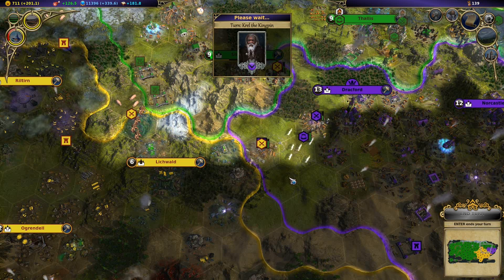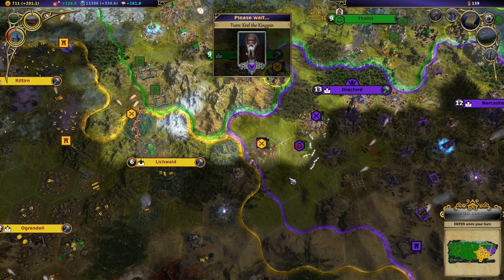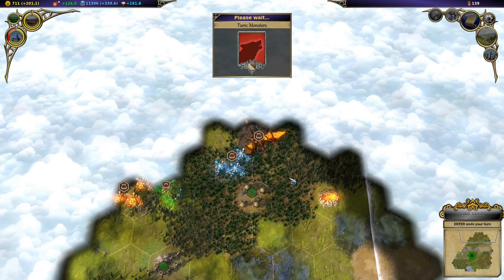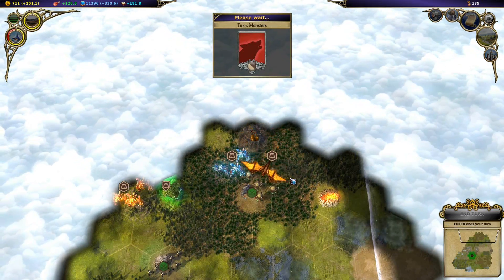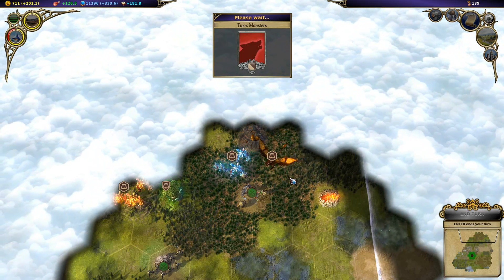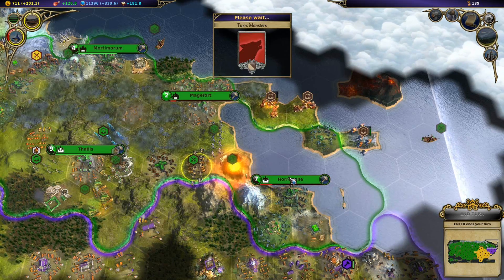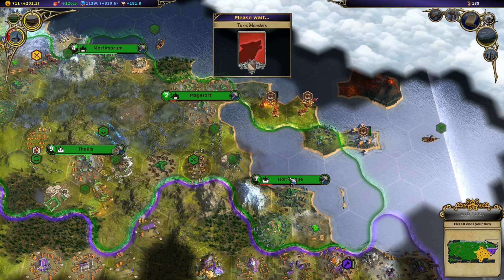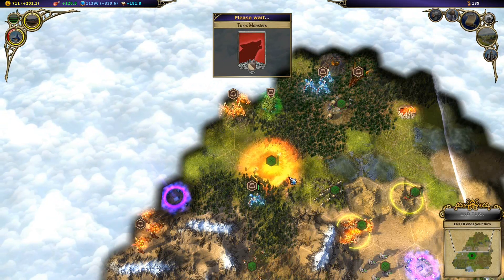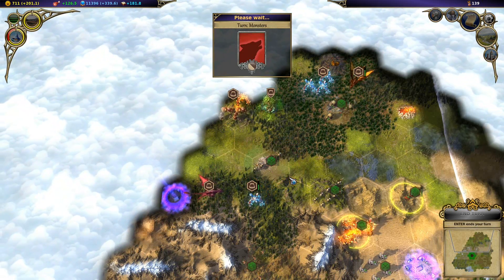One thing he's got going for him is that even though his weak units are weak, they're still strong - they're just survivable. Oh, here comes the Gold Dragon. I'm capable of taking a beating there a little bit. That's good to know.